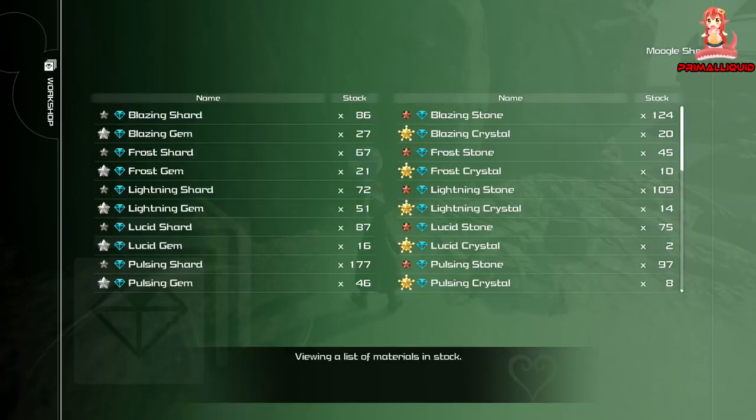On to the lightning stuff. Lightning shard is easiest from battle gate one, though you more than likely have a massive surplus of these. Lightning stone, lightning gem, and lightning crystal all come from battle gate four. So if you need lightning stuff, battle gate four is the place to go.